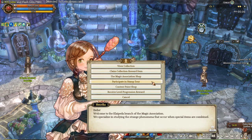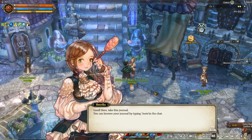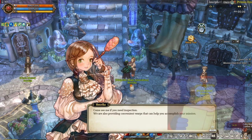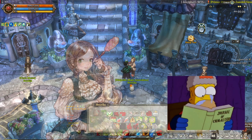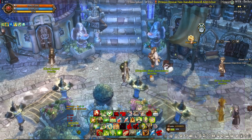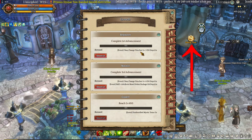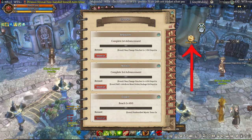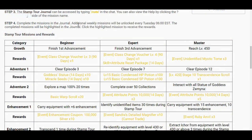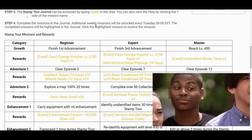After participating in the stamp tour, the NPC will give you a tour journal which contains the various missions you can complete to obtain the rewards of the event. And to access the journal, you need to type slash note or you need to click this new button right here — I just noticed it. So the event is simple, but not really.